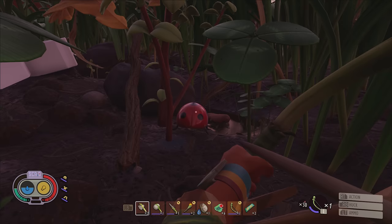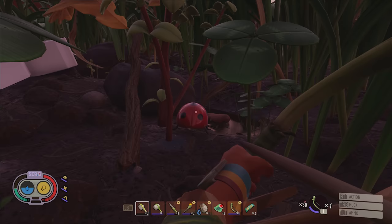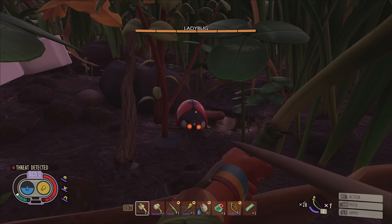Being able to attack enemies from above or afar is so much safer, especially once you start taking on the game's tougher enemies — not that you necessarily want to go too far up the food chain in your first 10 days.